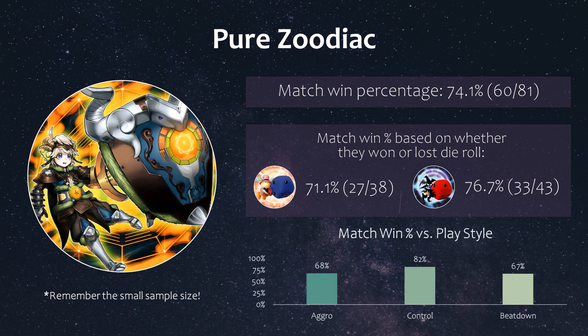Looking at their win percentage based on different playstyle matchups, they were pretty similar against aggro and beatdown strategies at 67% to 68%, while doing better against other control strategies at 82%.